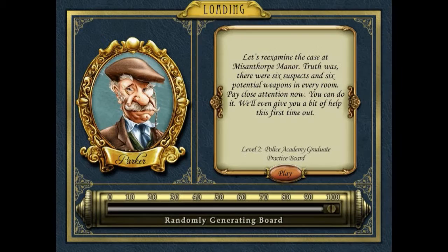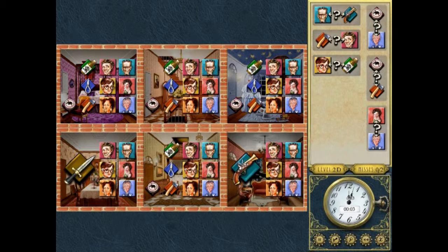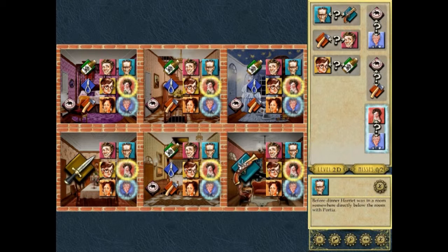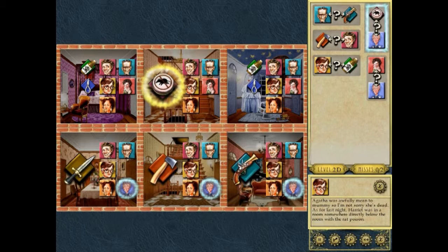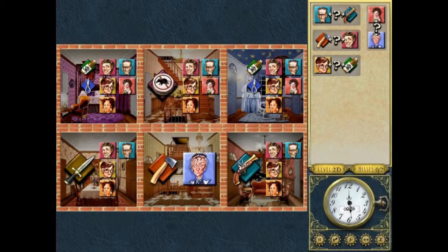Let's re-examine the case at Misanthorpe Manor. Truth was, there were six suspects and six potential weapons in every room. Pay close attention — they'll give us a bit of help the first time out. So they're basically telling us there are more weapons now than before. The knife and the gun were already found. We know that Portia had to be above Agatha, so Agatha can't have been on certain floors and Portia can't have been on others. The rat poison is going to be above the hatchet, so they can only be in those positions. Agatha has to be below the poison, so she'll go there.